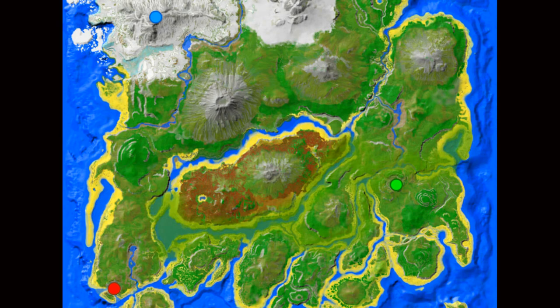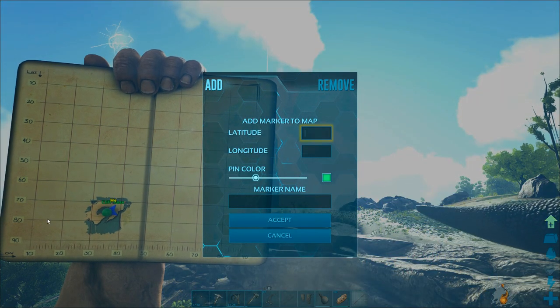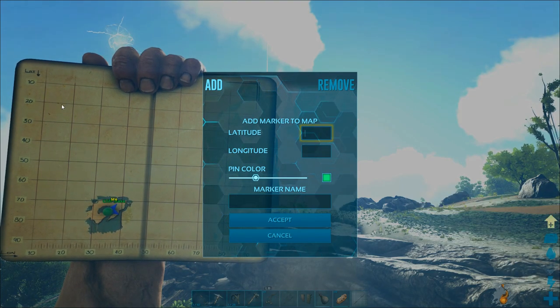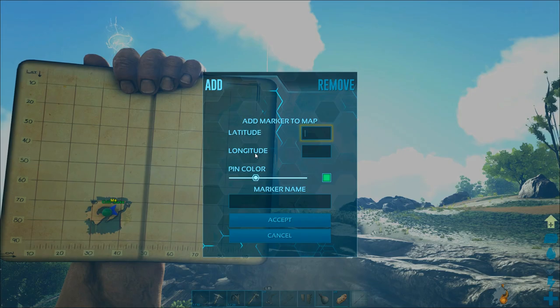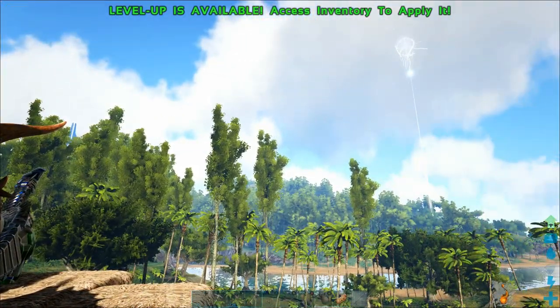Here is a picture of a map from ark.wiki.com, which is an amazing site. You can see the blue obelisk is at the top left, the red obelisk is at the bottom left, and the green obelisk is in the middle right. So we know those are the locations of the obelisks. Anytime we can see the red obelisk in the sky and we head in that direction, we're going to be heading southwest. I can't see all of this on my in-game map yet, but I know the red obelisk is in the southwest, the blue is in the northwest, and the green is to the east.